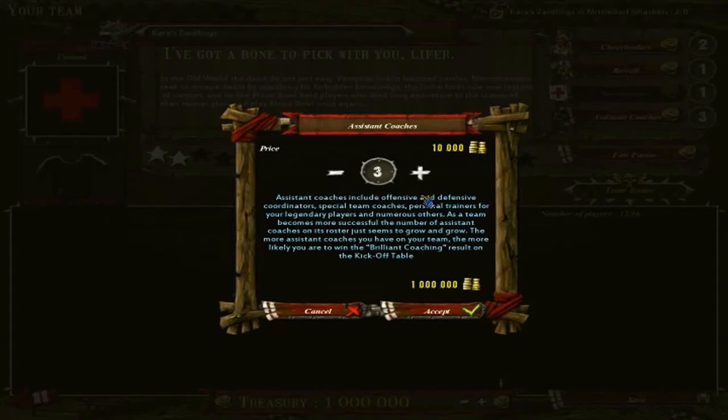Generally speaking, people don't like using assistant coaches because it's a waste of gold. Unless you have free gold you cannot spend on anything else, then sure, get them. I have them because I don't care what everybody else says.